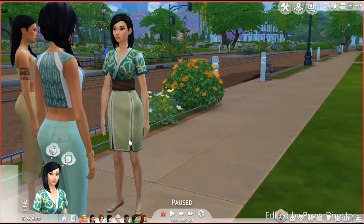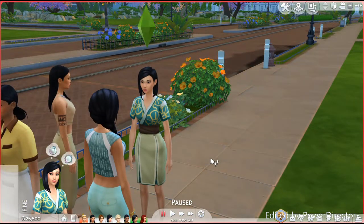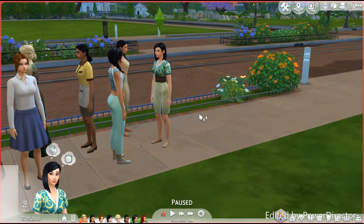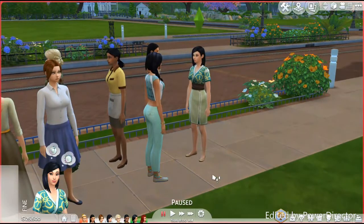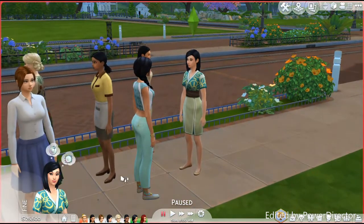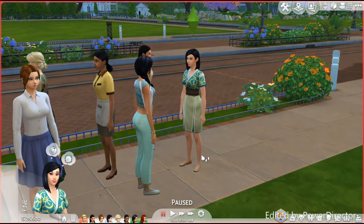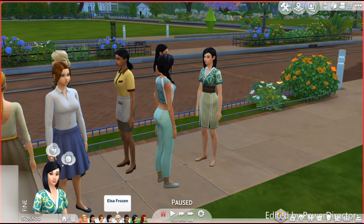Over here we have Mulan — she's so pretty. This is the closest I can get to her dress; she was the hardest to make. In Sims 3 I had the World Adventures pack with kimonos and her outfit looked really beautiful. I think she still turned out really pretty. I named her Mulan Mushu, after her dragon, because he's one of my favorite characters in the movie.